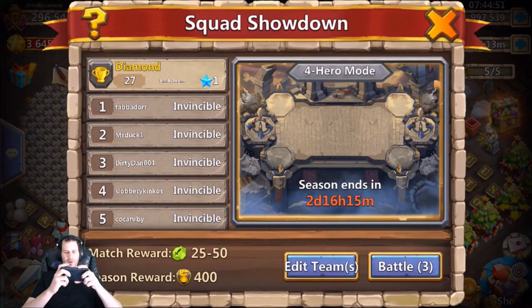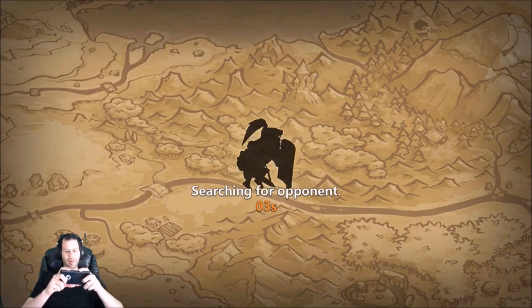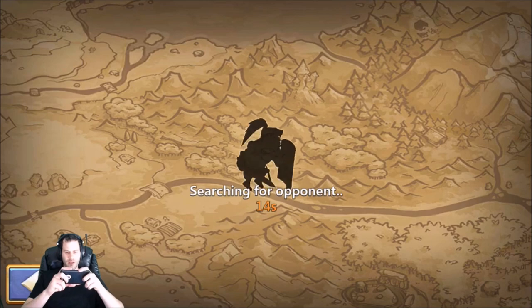We're in 27th place in Diamond — we can't lose this first match. Come on, we need this first W. No Revitalize — this is going to be a crazy matchup. I don't know if I should wait for a human opponent and avoid a bunch of Revitalize computer opponents — that might be a mistake.